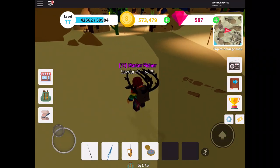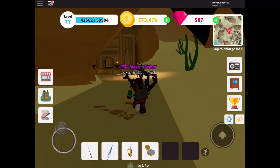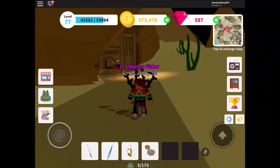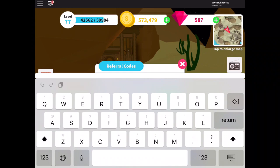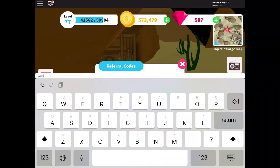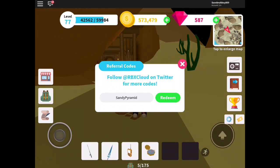Before we get into all the codes, remember to like and subscribe and turn on notifications, and let's get right into it. So the first one is in fact Sandy Pyramid — that's how you spell it — and you get 20 gems from it.